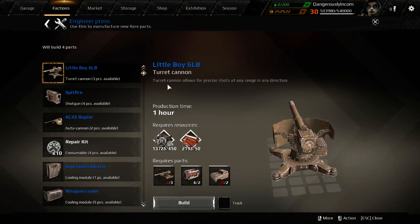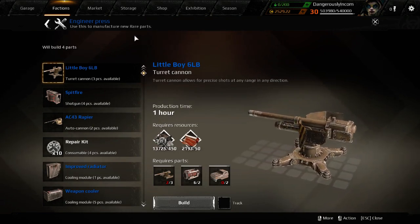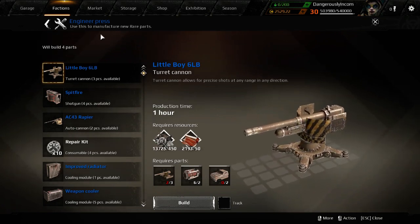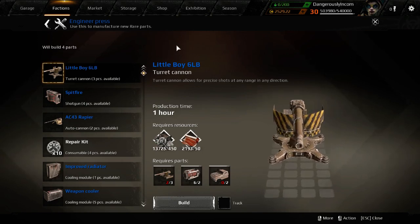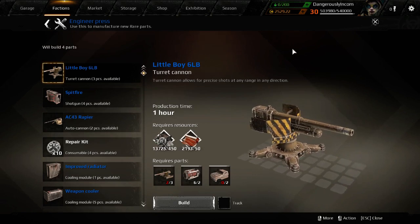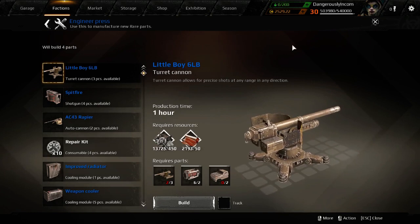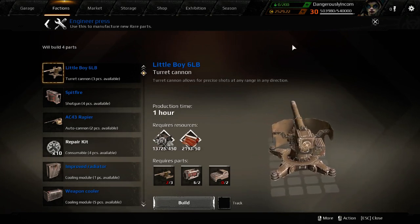So the first thing to consider is the resource costs. Then there's the workbench costs. For a blue it costs 5 coins per use — that's if you buy the smallest number of uses. If you buy 15, it's about 4.50 coins per use. So always rent workbenches in the largest amounts; it's always cheaper.